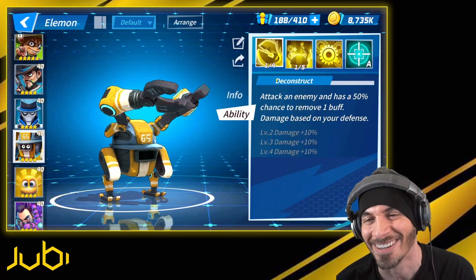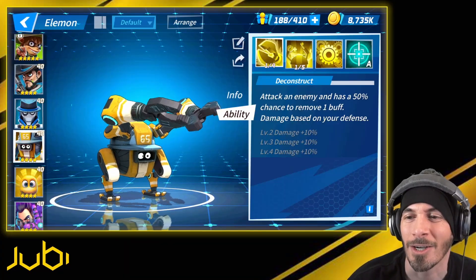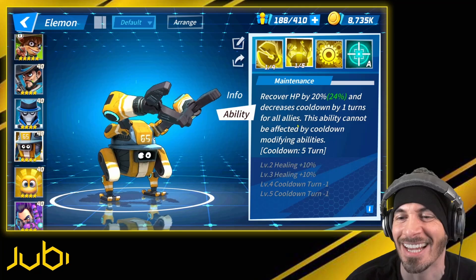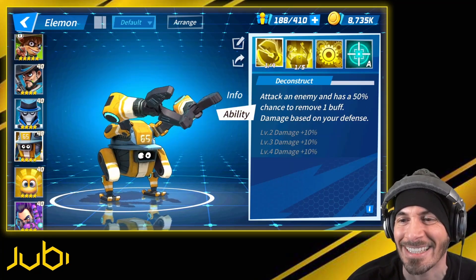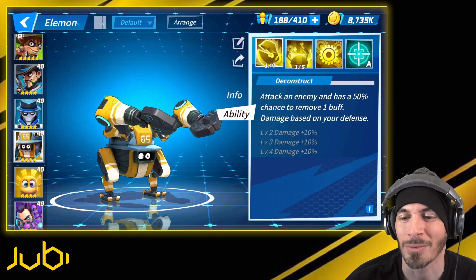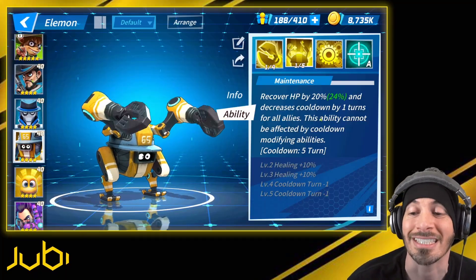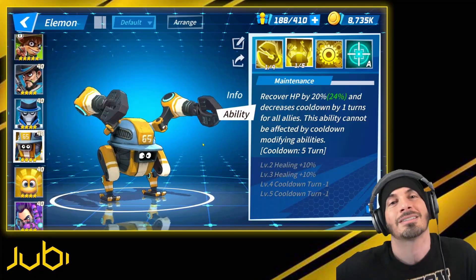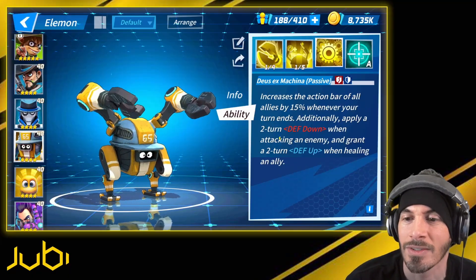First skill: take an enemy, 50% chance to remove one buff, damage based on your defense. We have negative nine defense on this, so that's a bit rough. Second skill: recover HP by 20-24 percent and decrease cooldowns by one turn for all allies. This ability cannot be affected by cooldown modifying abilities — it's the same as the Water and Fire Engineer Robots.